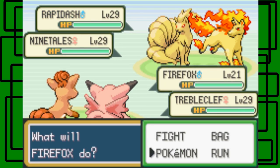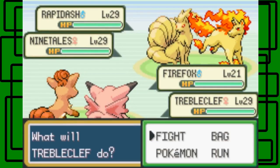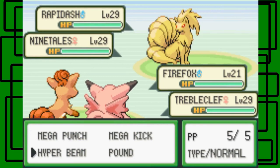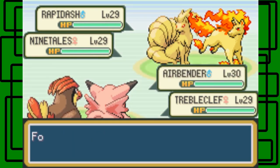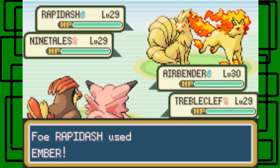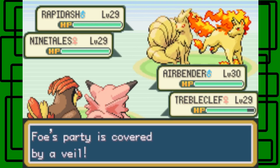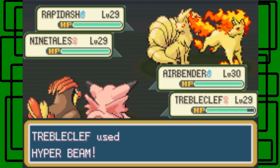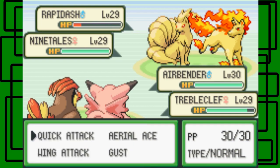Let's keep Trouble Clef in, and for Firefox we'll switch to Airbender. Let's use the new move Hyper Beam on the Rapidash — hopefully it hits. Trouble Clef will use Ember on Ninetales. The Ninetales is going to use Safeguard, which protects it from status conditions like Burn, Sleep, and Paralysis for a certain number of turns.